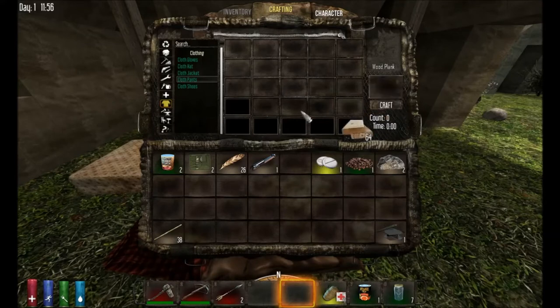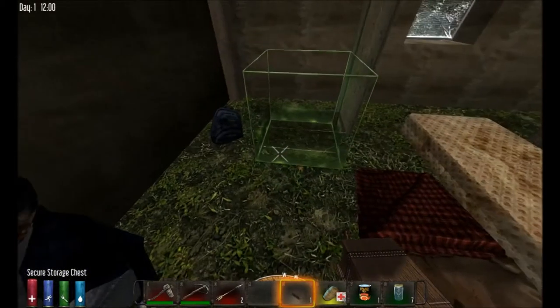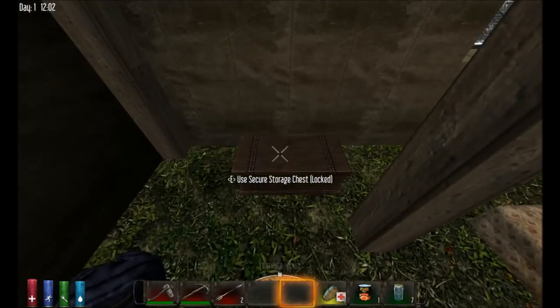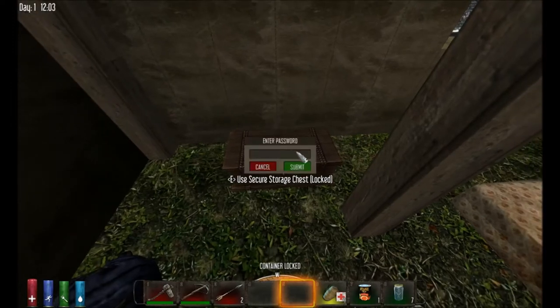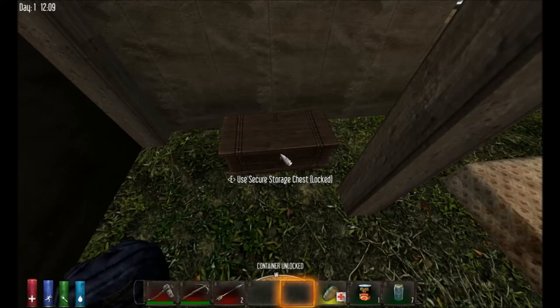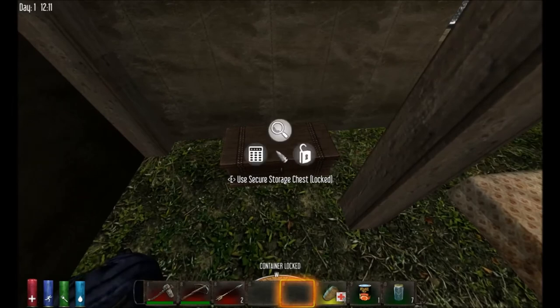Another thing to cover is secured chests. Craft them with more planks in a six-by-two pattern starting from the middle going out. Put it in your inventory, click to place it. You can lock it by holding E and selecting the lock function, then set a password — any number you want. You can unlock it at any time, change your password, unlock it for friends, or just share your password code with them and change it later.